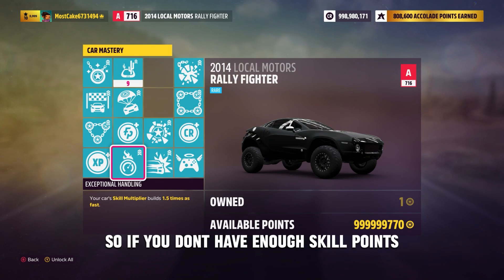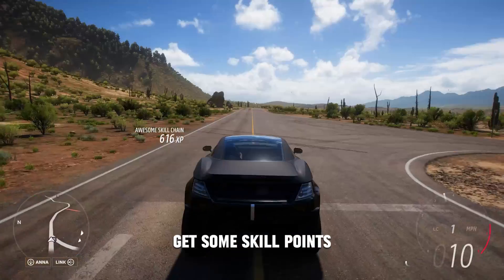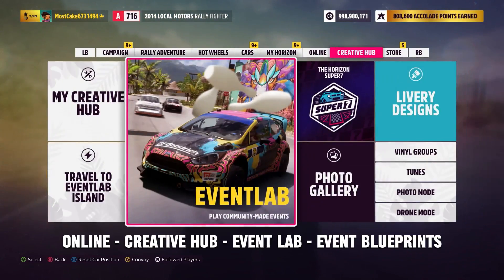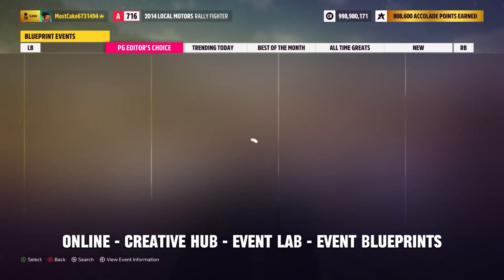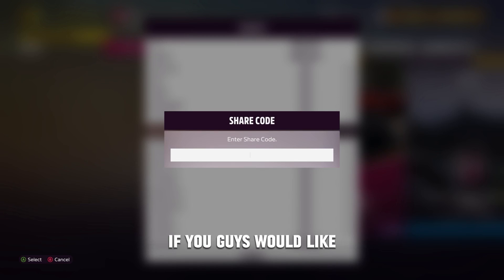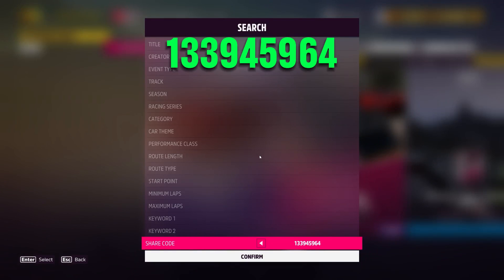If you don't have enough skill points to get started, drift around for a bit, drive around, get some skill points, and then get ready to start. Once you've done that, go online to Creative Hub, Event Lab, Event Blueprints and type in the code — I'll put it in a pinned comment as well. It's very easy and straightforward. The code is 133945964.